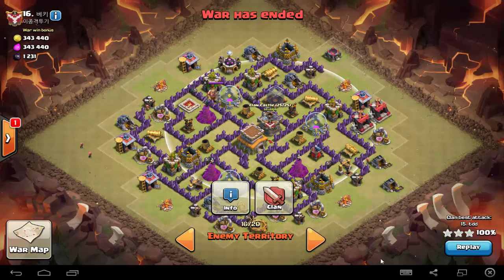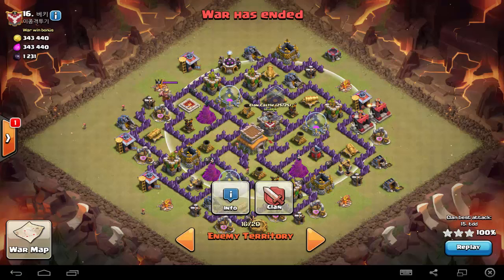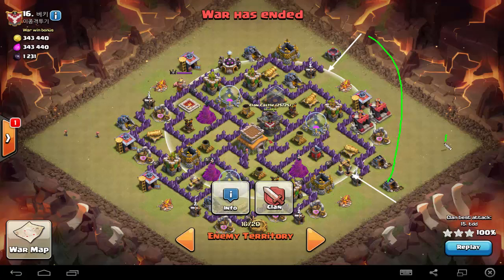What he plans to do is first perform the clan castle lure using his one hog here, pull the clan castle troops to somewhere around here, and take them out with some kill squad wizards and archers. Once that's done, he deploys his golem at the 5 o'clock position and another one at the 2 o'clock position, creating an area of protection. Then his kill squad comes in — more wizards followed by his pekkas and heroes — along with a couple of heal spells and rage spells.